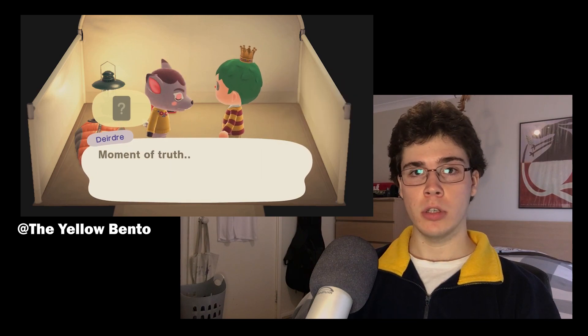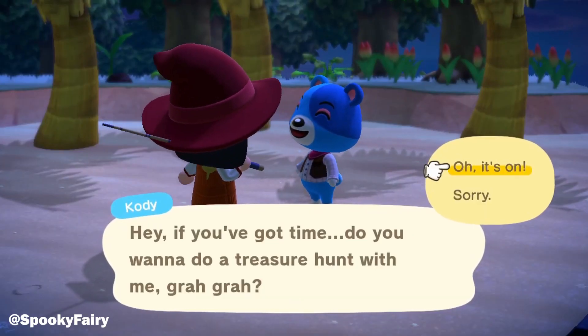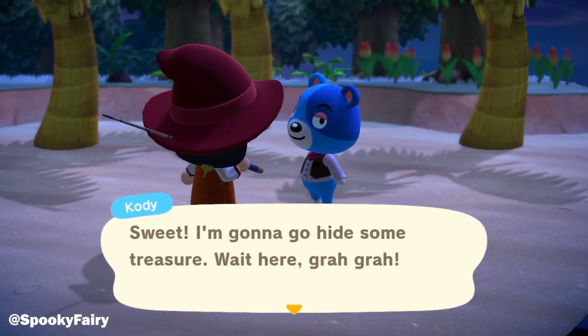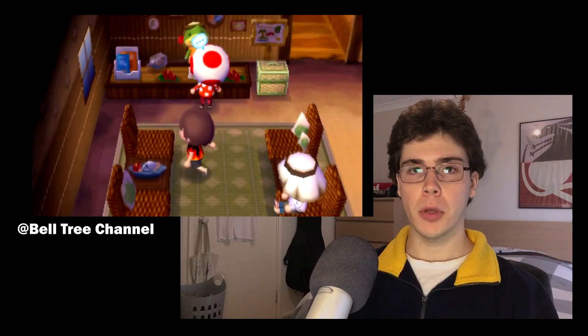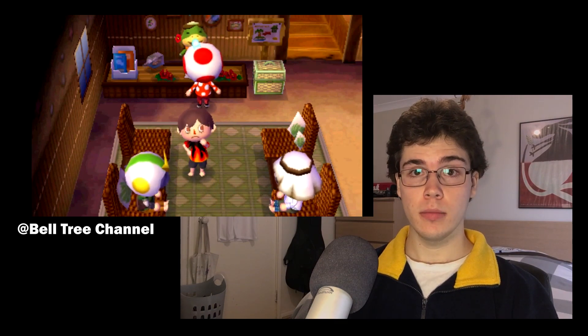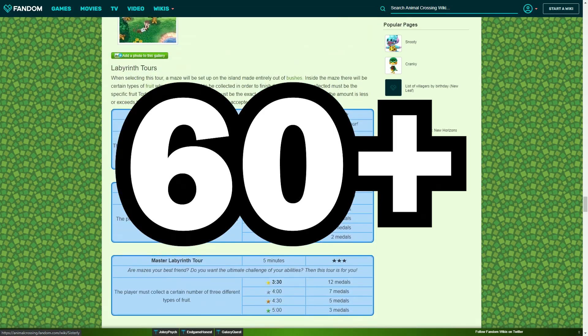For people playing solo or online with friends, it's really bizarre that there are only two options for official games to play. There are card games for when you're inviting camping villagers to your town, which are fun, as well as the rare treasure hunt. But somehow hide and seek has been removed. There are certain games that have been around since City Folk, but the absence of actual mini-games in New Horizons is pathetic because they were officially introduced in New Leaf in the form of Island Tours on Tortimer's Island.